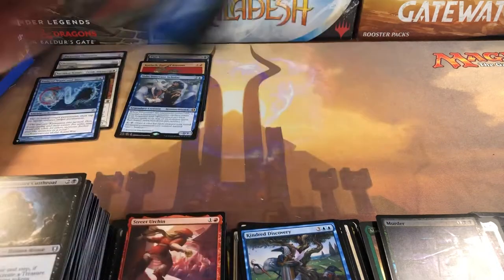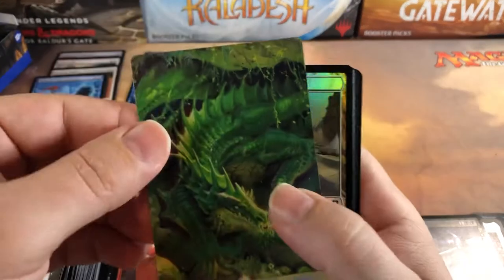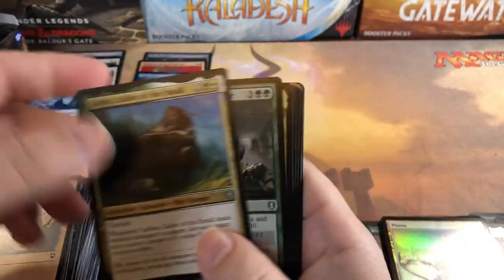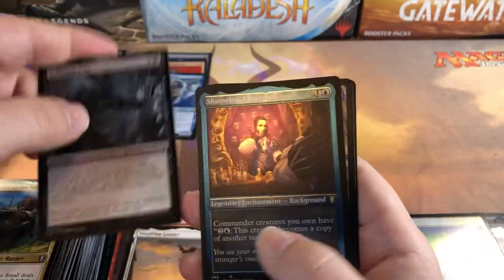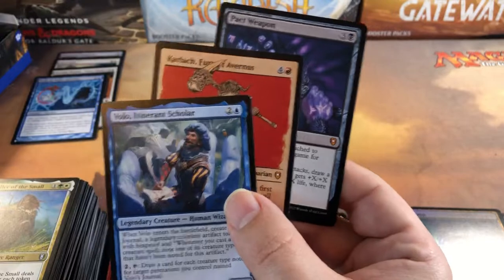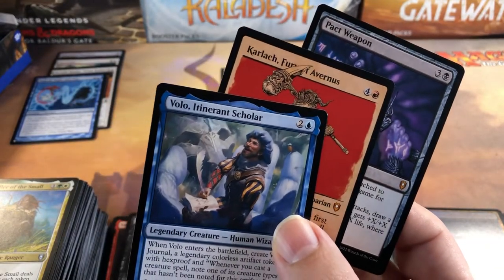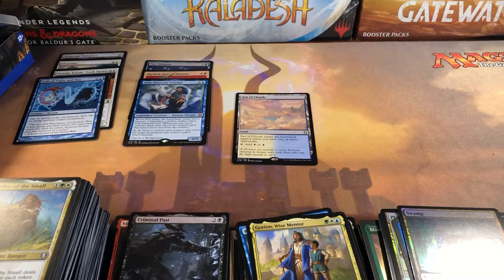Nothing too exciting but we did get three rares in one pack and an extra background — that was unusual. Last pack — come on, we need a mythic, we only got three so far, that's just weak. Background, Orc Ranger, Gorion again — that might be the fourth one. Criminal Past, Seamless Charlatan again, and Sea of Clouds once again for our only rare land in the box. So we only got three mythics: Pact Weapon, Karlach, and Volo.